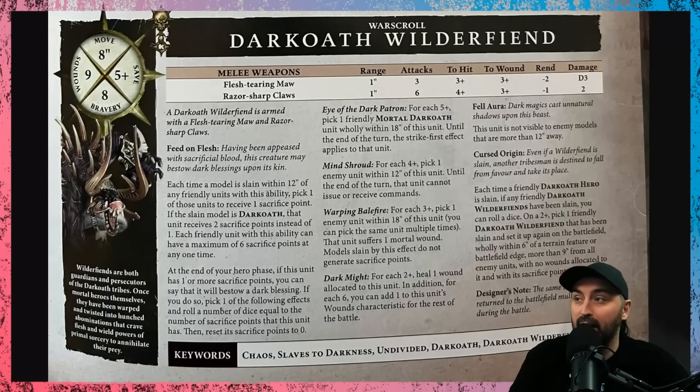Mind Trout: for each four-plus, you pick an enemy unit within 12 inches of this unit; until the end of the turn, that unit cannot issue or receive commands. This is very effective — stopping all-out defense, stopping other sorts of abilities, and especially stopping redeploy, which is a game-changing command ability. You're rolling six dice, so you should be able to do this at least three times.